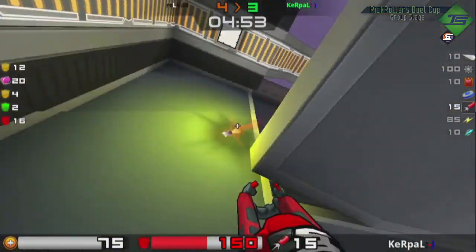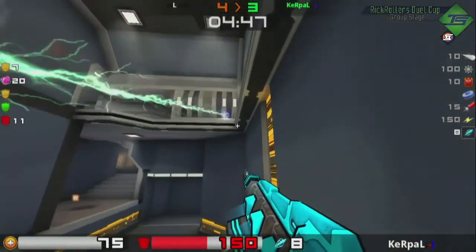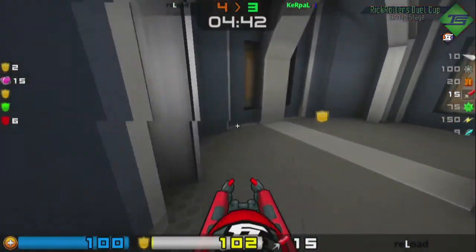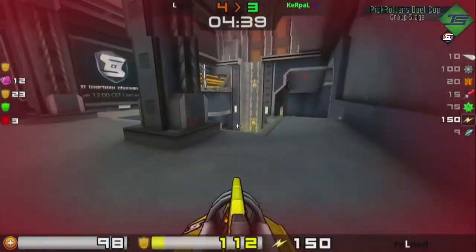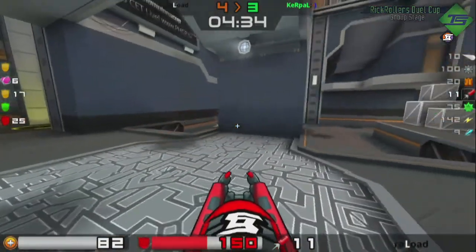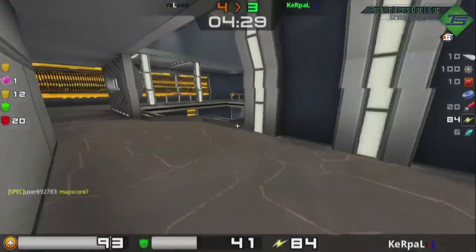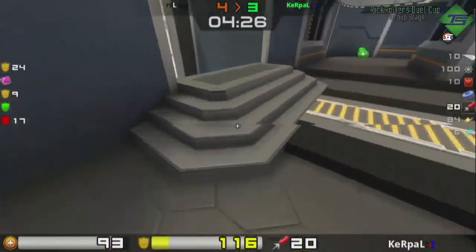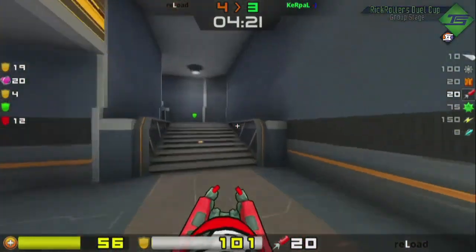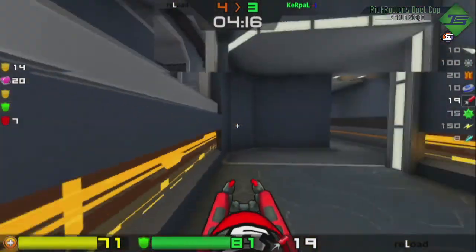One frag up here for Reload, just about halfway through. Kerpal is camping on this Mega and not really aware of the timing for it — he could use some pie timers or something. Reload making his way back over towards Red, and Kerpal figures that out and moves over towards Red too. He's done some good damage, but not really enough to justify moving in on that Red, especially after trading rails like that. He's going to be able to take away a 50 health here, but we have a free Yellow and Mega going to Cripple. That was a really big opportunity for Reload to push forward a little bit — he really denied Cripple on the last fight.